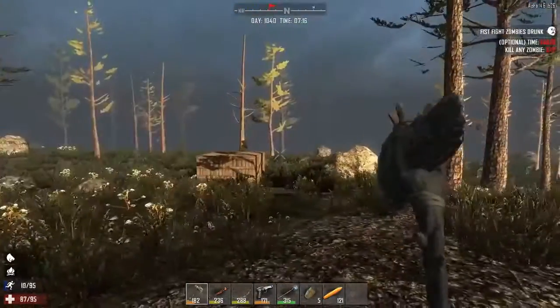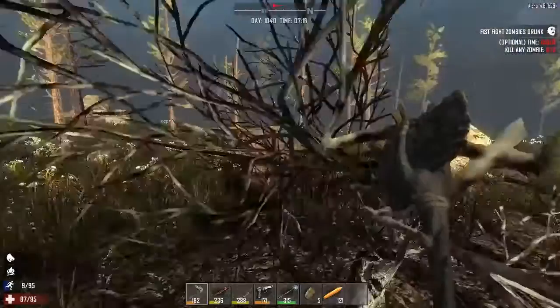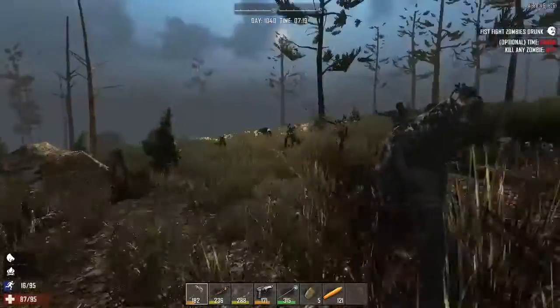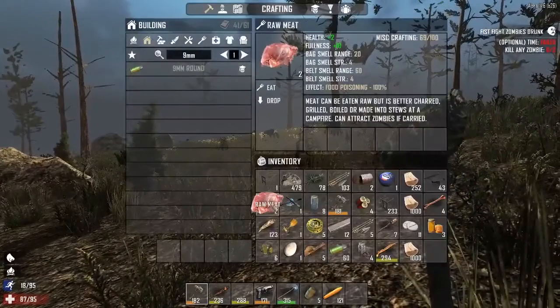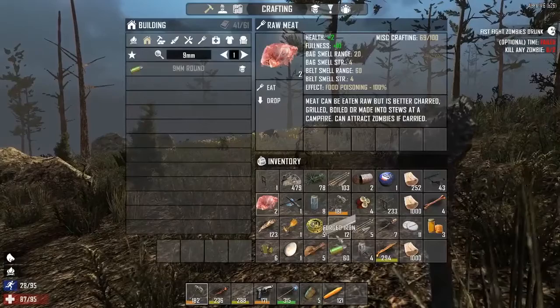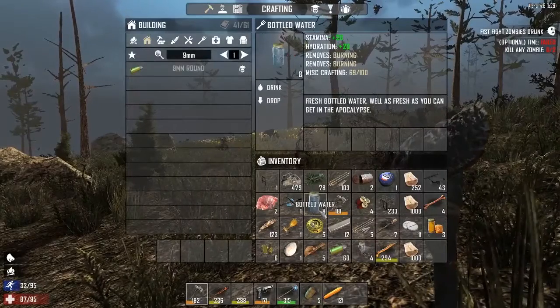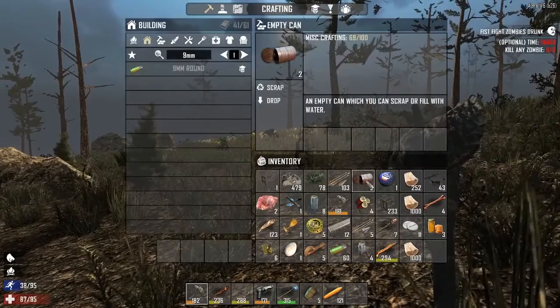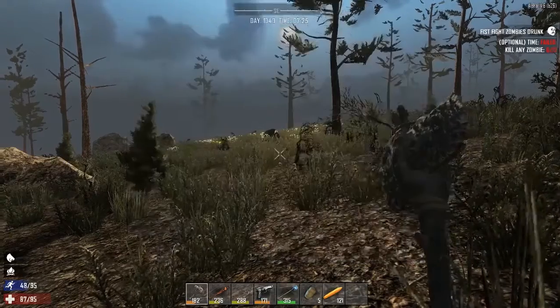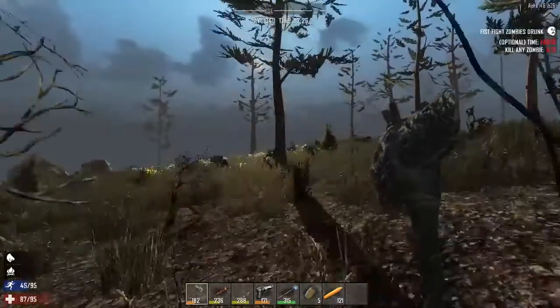Let's pretend we've woken up, come out of this base, and it didn't get destroyed or damaged. We've got our food from the last episode — got some raw meat, some bottled water, and very importantly we have our empty tins. We're going to go over getting water for that in a second.